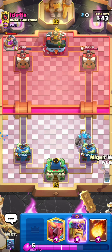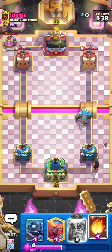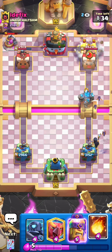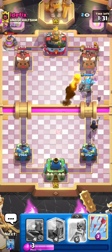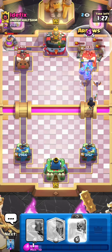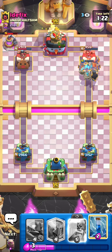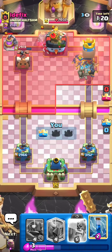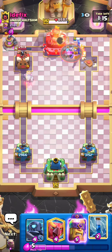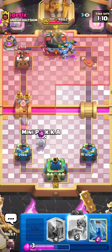The Zap isn't on my hand. If I want to play my Fireball and the Arrows, the Rocket Dropper will deplete us. Anyway, I will play the Fireball and Arrow — but I wasn't so satisfied from this Arrow. We get a tower — and a Rocket Dropper. As I told in the first part of the video: against 3 Musketeers, when you gain the tower you have to defend it.